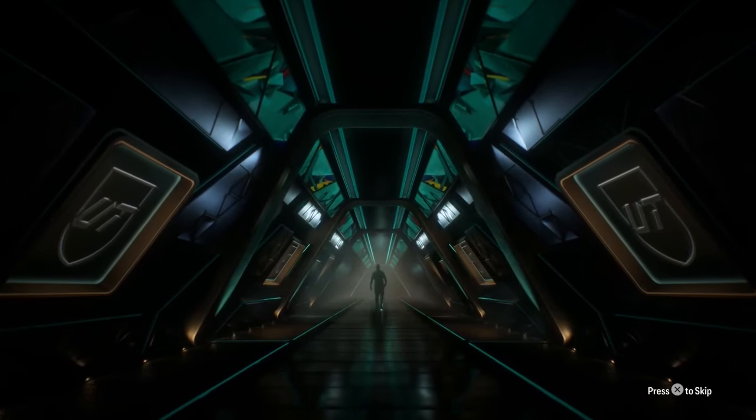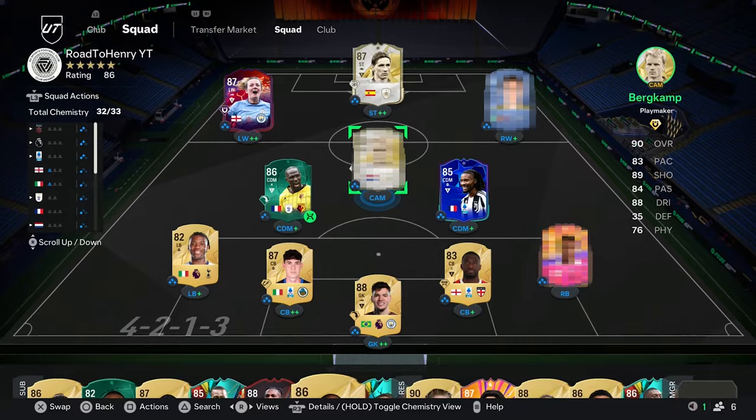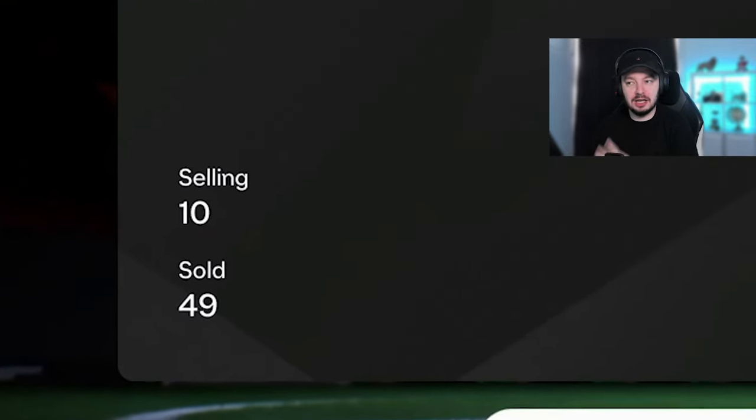We got a few packs ready to be opened - hopefully we get enough fodder to do the party bag for the second time. We've already done it once, we're gonna see both of them today. After that it's really time to upgrade the team based on the players we're getting, because we've been slacking with upgrading the team and we need to get a good result in champs this weekend. We're going to the packs first, but later in the video I'll also show the sold items and what we invested in.